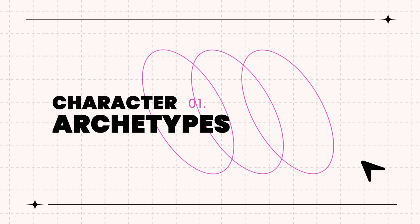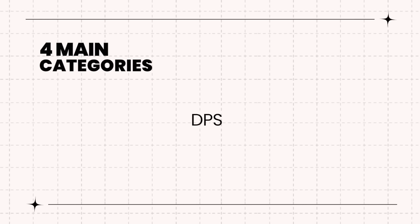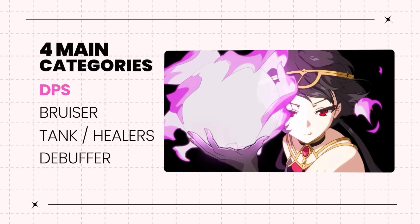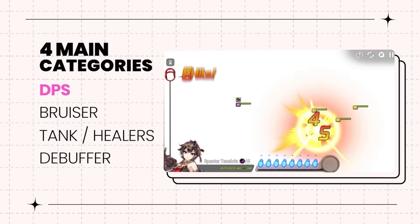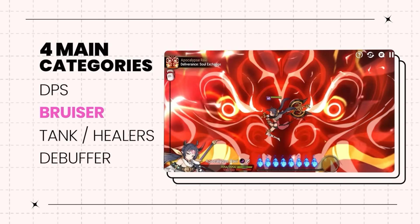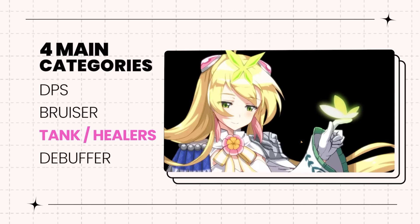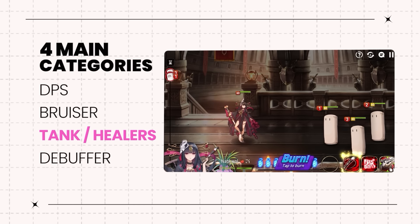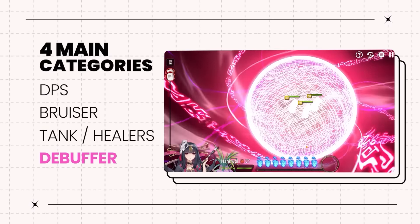Character Archetypes. Let's talk about the main archetypes of characters. I'll break them down into four main categories: DPS, Bruisers, Tank/Healers, and Debuffers. DPS are generally full damage, no-bulk damage dealers that want to hit really hard. Bruisers are bulky damage dealers that need tank stats while also balancing their damage. Tank/Healers are focused on full tanky stats and resistance to debuffs or cleanse, and usually scale off HP. Debuffers are about disrupting the opponent and mainly want speed, effectiveness, and some bulky stats.